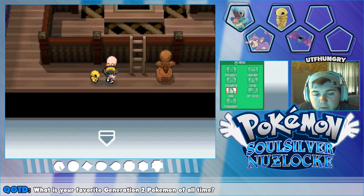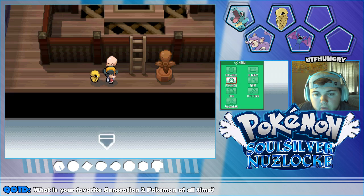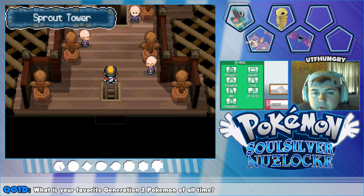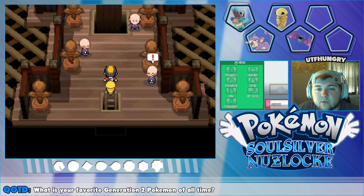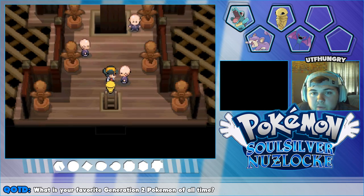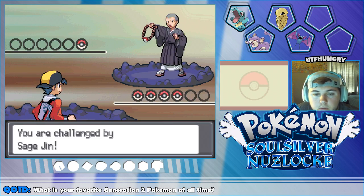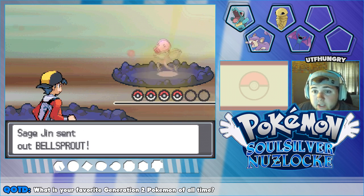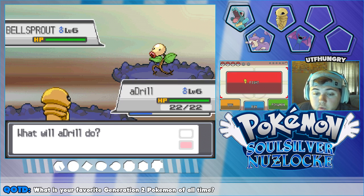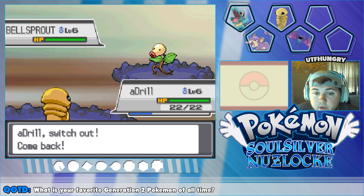Alright, is everyone all set? We'll definitely start with Adriel, then go into Squire or — actually, Jerry, because Squire's running low on moves. We'll battle all these guys. Sage Jyn sends out a Bellsprout — I'm scared, guys, I'm so scared! A level six Bellsprout! I'm so scared right now, you just don't even know.